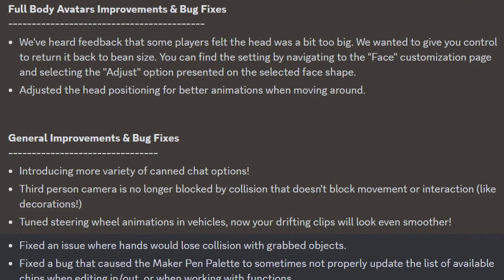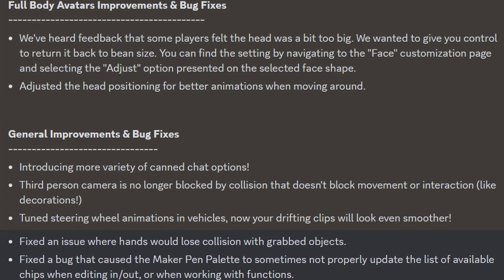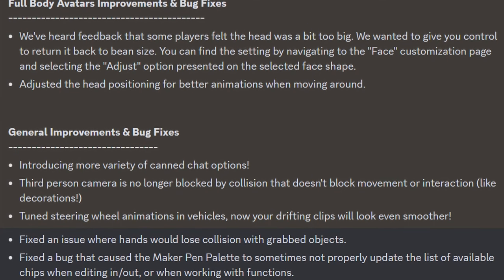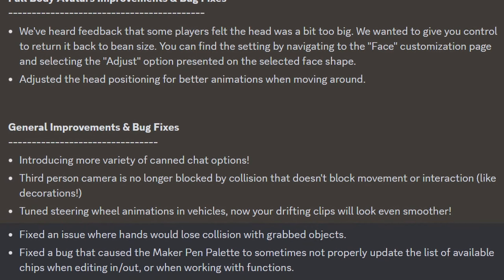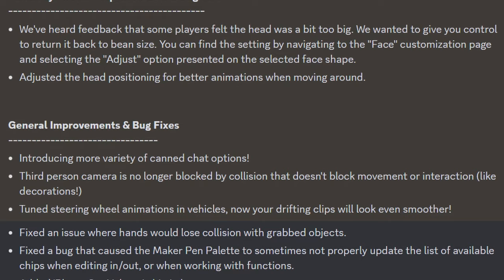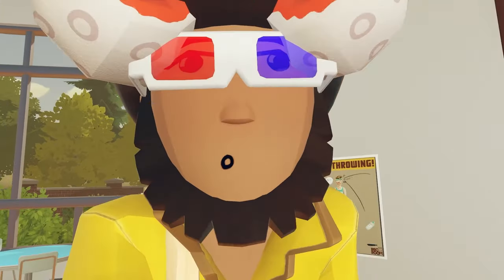For full body avatar improvements and bug fixes: Rec Room heard feedback that some players felt the head was a bit too big. They wanted to give you control to return it to normal size. You can find this setting by navigating to the face customization page and selecting the adjust option on the selected face shape. They also adjusted head positioning for better animations when moving around.